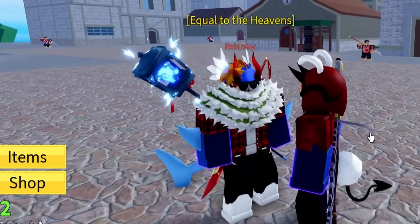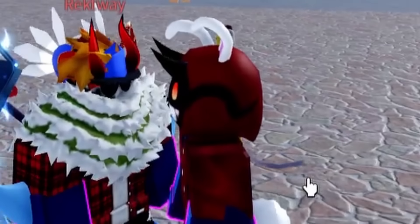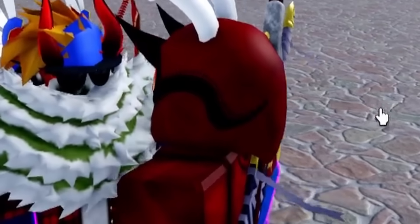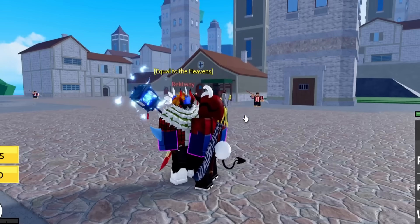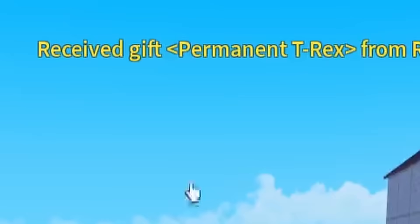You want me to spend money on your stupid butts? Dude, I'm a brokie, help me out! Call me daddy, I'll say sure. Daddy? Alright, here we go, man. You can take the T-Rex Fruit for free, man. Receive the gift of permanent T-Rex from Rectaway. Let's go!